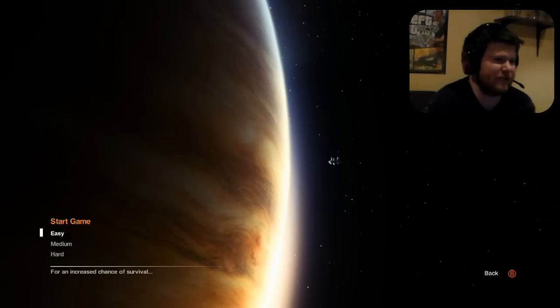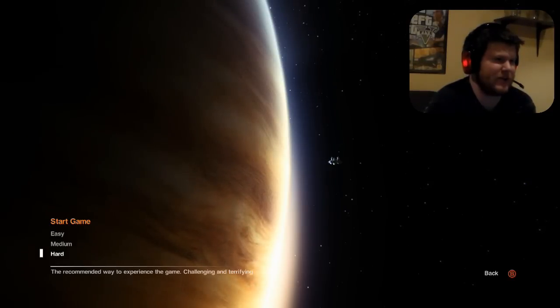Easy — for increased chance of survival. Medium — still a challenge, but one you may survive. Hard — the recommended way to experience the game. Challenging and terrifying. Why the fuck not? Let's do it.